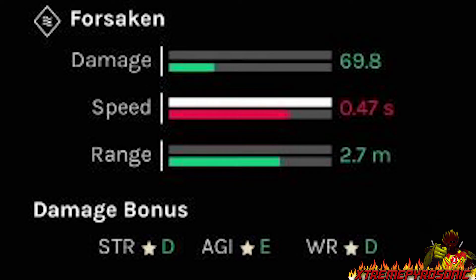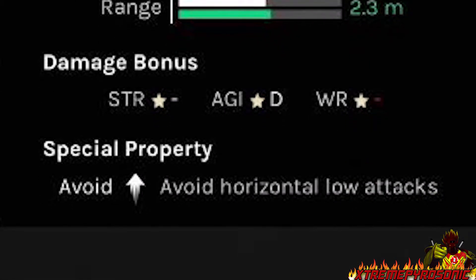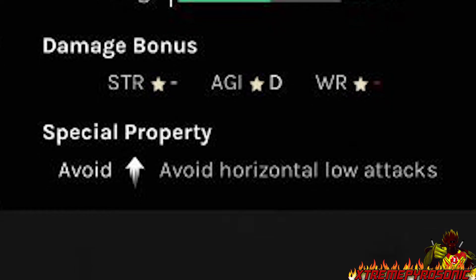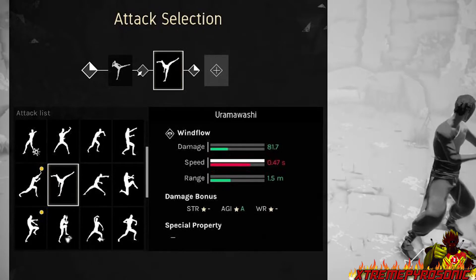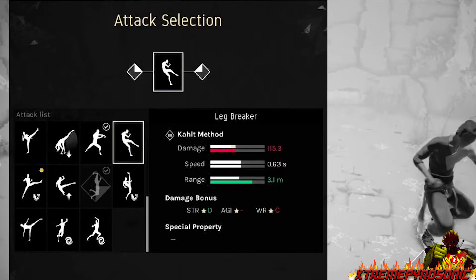We also see there's another section for special property. One image shows 'avoid down arrow, avoid horizontal high kicks.' So there's a really high mind game when it comes to creating combat decks and all that stuff.